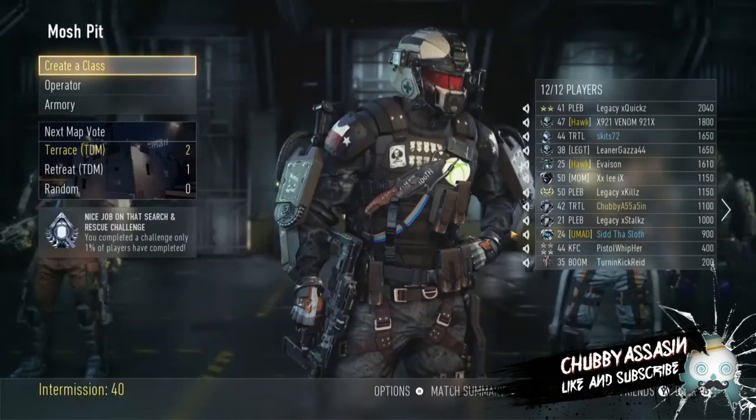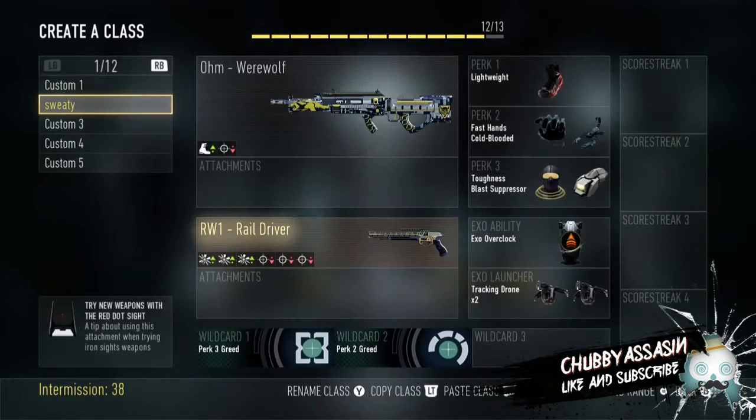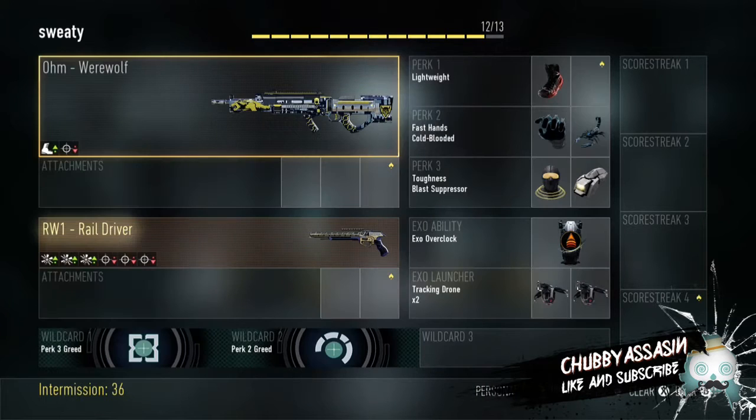Hey guys, how you doing? So the new gun came out yesterday in Call of Duty Advanced Warfare, and it is the OHM Werewolf.